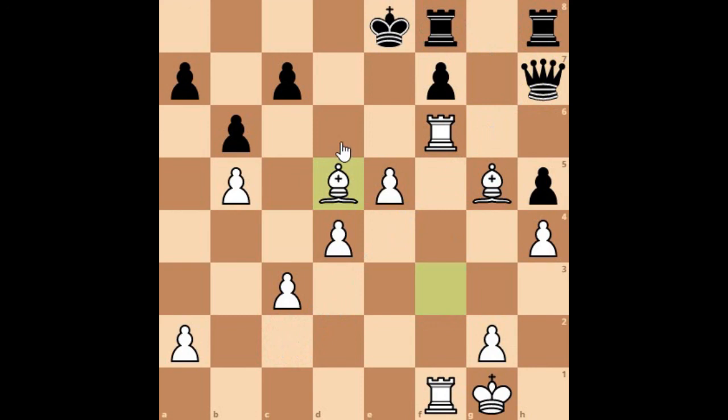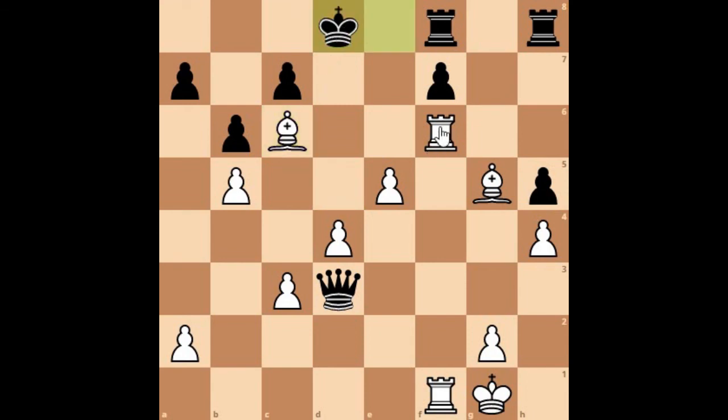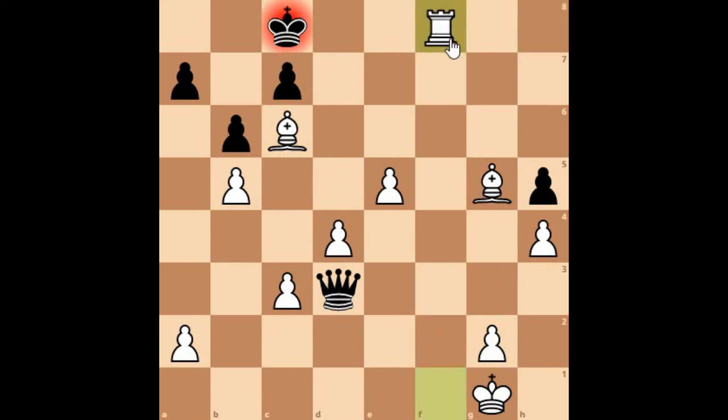Bishop to d5 was played. Then queen to d3 was played — and now there's a forced mate in four moves. Pause the video and try to find the winning moves. Ready? Bishop to c6 check! Here black resigned in the game. But if you try to move the king to d8, then rook to f7 check. As soon as the king moves to c8, rook takes f8 check, rook takes f8, then rook takes f8 checkmate. Let me know how you liked this game from Capablanca. Queen sacrifices are always amazing to watch. Do like and subscribe for further videos — take care, bye!